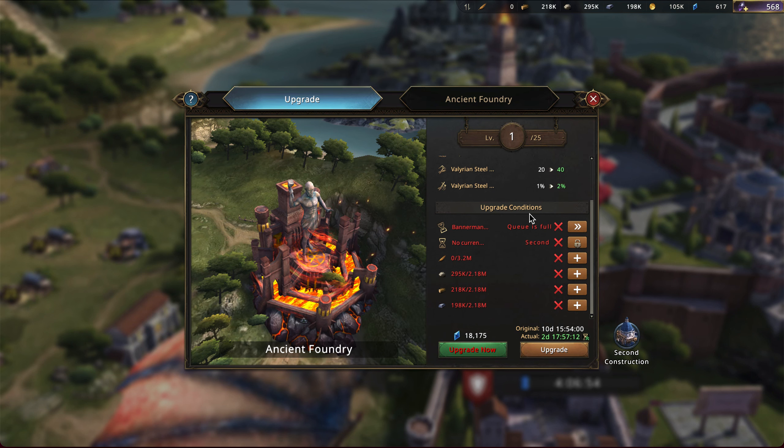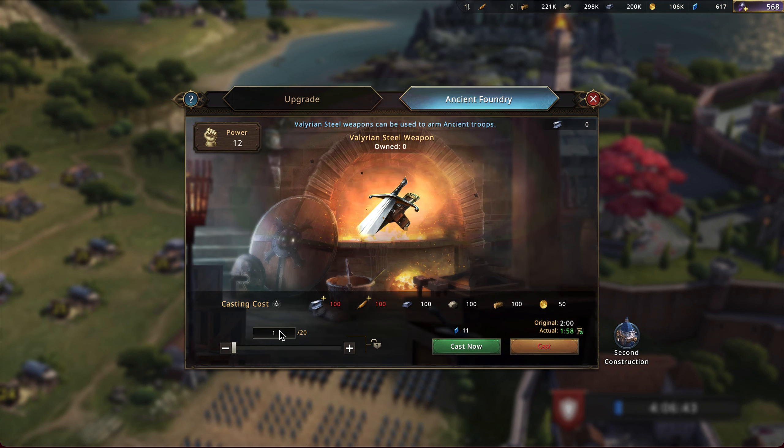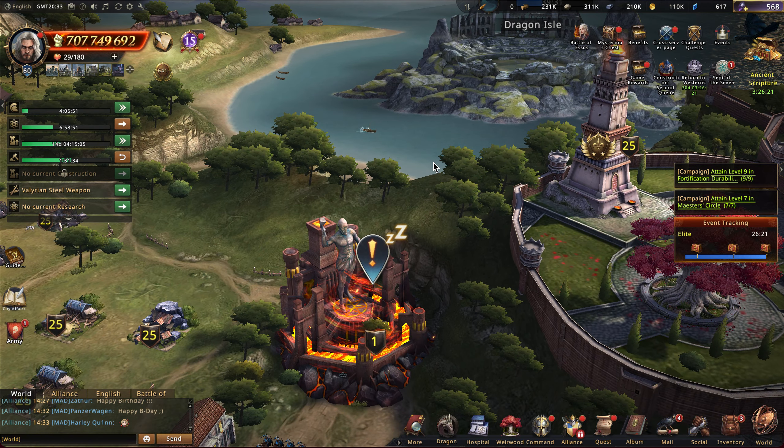These builds aren't going to progress too quickly, but anyway guys, this is the Ancient Foundry. I could not be more excited to finally have it. Once I start having some Valyrian Steel weapons, maybe I'll do another video talking about how they work. It's going to take a long time before I get tier 5 troops, but I wanted to share this. I get 400 every hour - a little under 10 a minute - so not a ton, but we'll get there eventually. I hope you enjoyed this video. My name is Tyrian Lannister, I'll see you then.